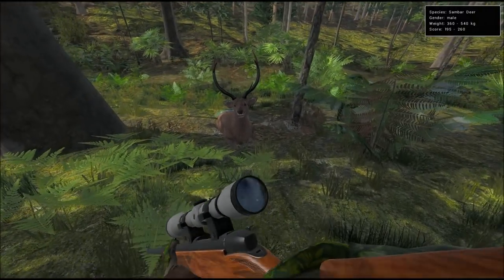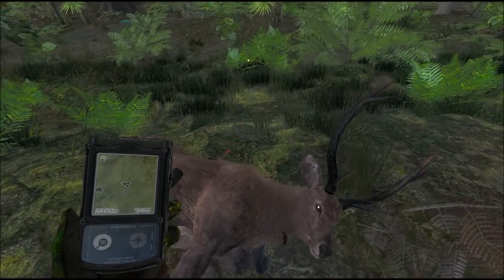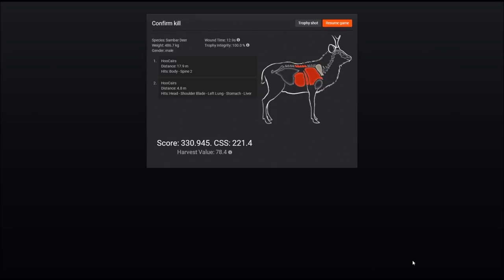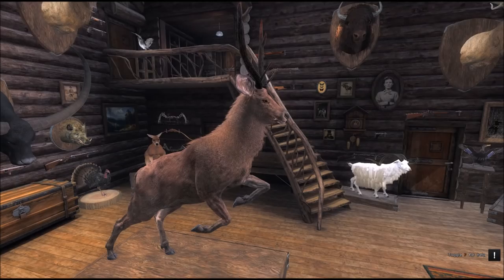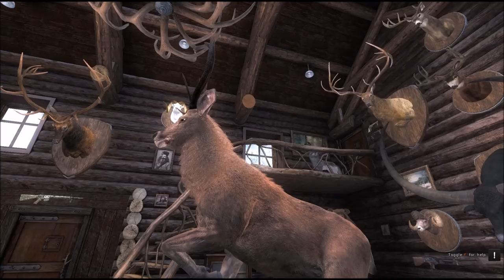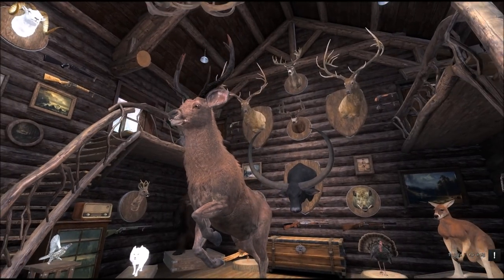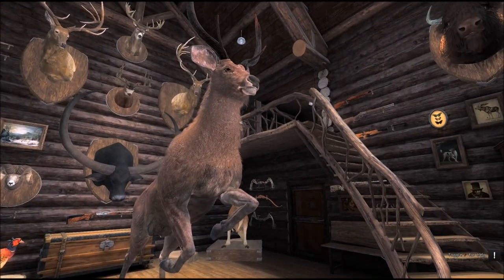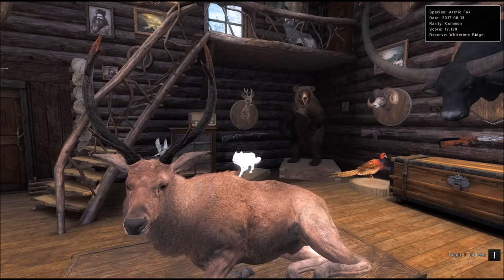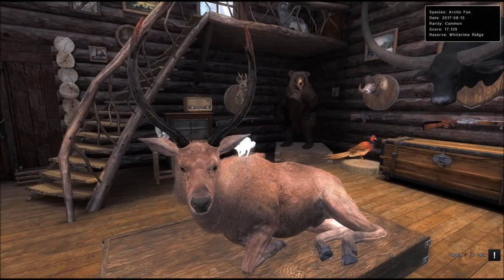And this buck scores a whopping 330.945 — I didn't realize it was going to be this high. This is great, this is my personal best sambar. New personal best sambar deer scoring 330, hunted while using the scent spray. I really believe the scent sprays lower the animal's senses — I would not have been able to get this close to such a big buck earlier; they would have spooked. But with the scent spray I was able to get up and shoot it with the bow. The taxidermist has done a great job. This was really fun — I'm really happy with this one. I hope you like the video, thank you very much, stay in touch.